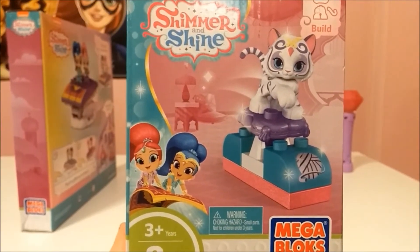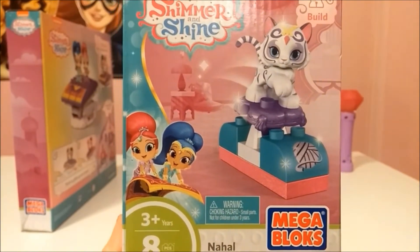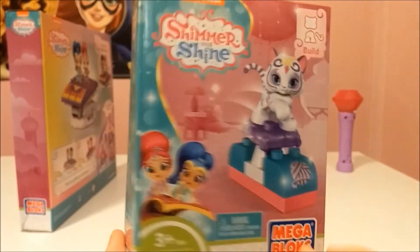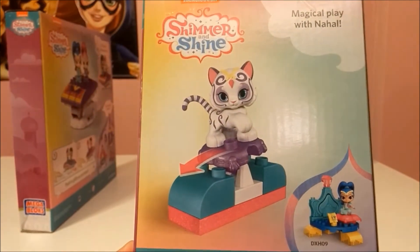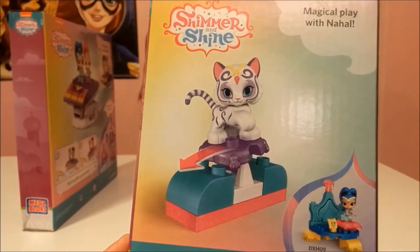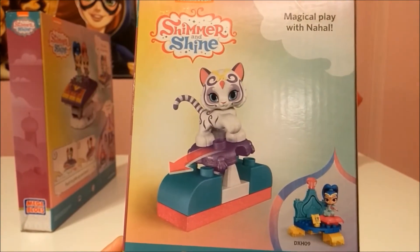It also says you can collect all the Shimmer and Shine Mega Bloks sets. This set is called Nah-How. It's also Mega Bloks, and it says magical player Nah-How — you can push her little cushion back and forth, side to side.